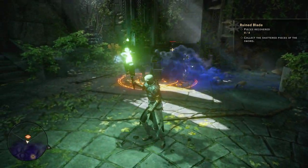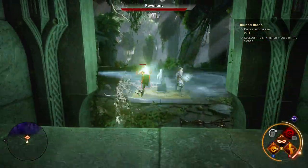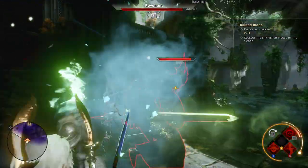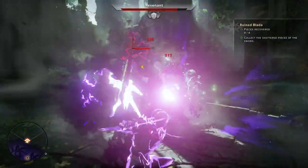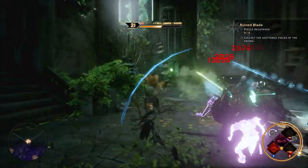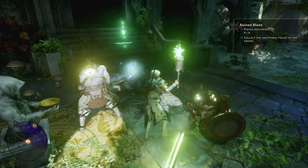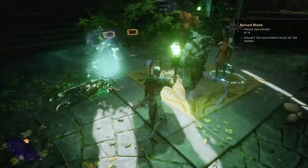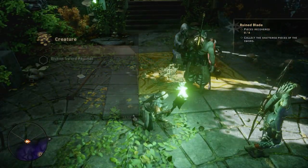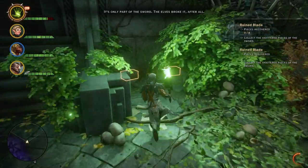Whoa! Is that a fire rune? It's a revenant! Boom! You're dead, don't even attempt to mess with this. No loot? Come on, I need revenant hearts. Bah — it's only part of the sword. "The elves broke it after all. That corpse was possessed by a pride demon, no doubt drawn by the elves' use of blood magic."